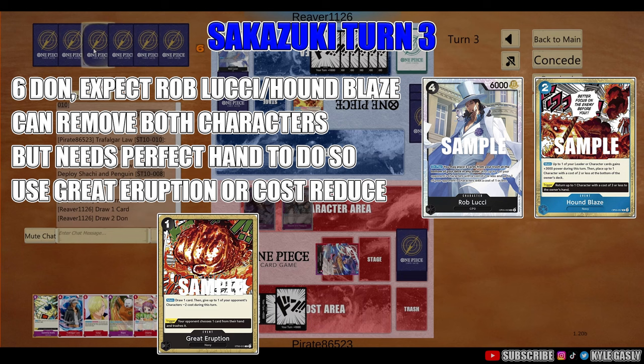Sakazuki's turn 3 — they're going to have 6 DON. Rob Lucci is a 4-cost, so I always expect Rob Lucci to come in on turn 3. If they have the good setup they can potentially remove both your characters, especially if you had to do a 3 and a 4 last turn. They'll definitely probably remove both using Great Eruption, and if they have anything else they can also attack to get one of your characters down to minus 1. But if you have two 4-costs out, they need the perfect hand to get rid of both of them — which puts big pressure on them.